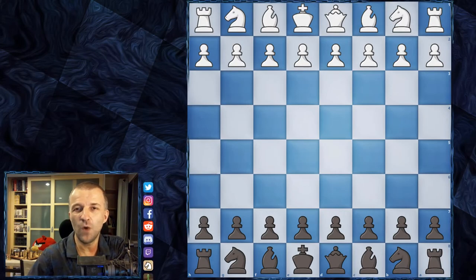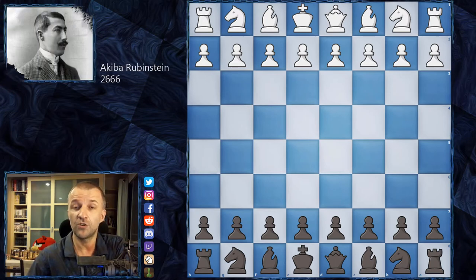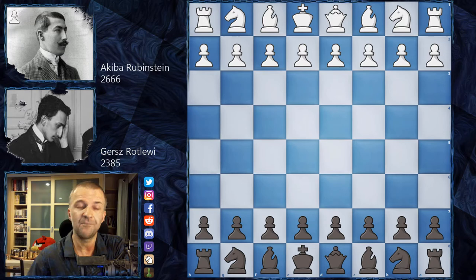Hello, and welcome back to the Akiba Rubinstein saga. This time we have the year 1907 and an internal tournament of the Łódź chess club. The club organized a lot of these tournaments as preparation for much stronger international tournaments like Ostende 1907 and Carlsbad 1907. This is one of the games from that tournament, where Akiba Rubinstein plays as White and his opponent Gersh Rotlevi plays as Black.